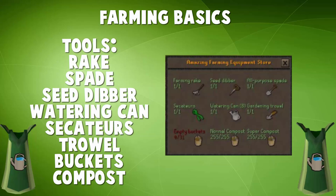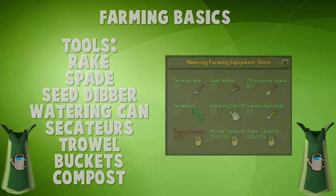Buckets are obviously what they are — they're buckets. And then you have both normal compost and super compost that you can store inside the tool leprechaun. Compost is basically used to decrease the chance of getting a disease patch, and it also increases your yield.